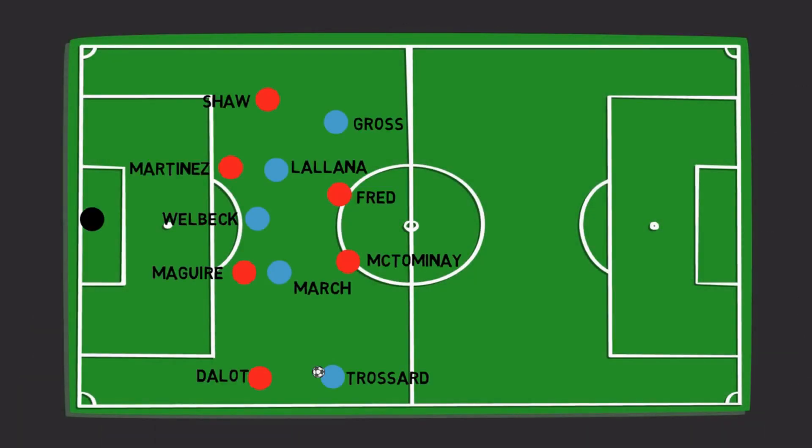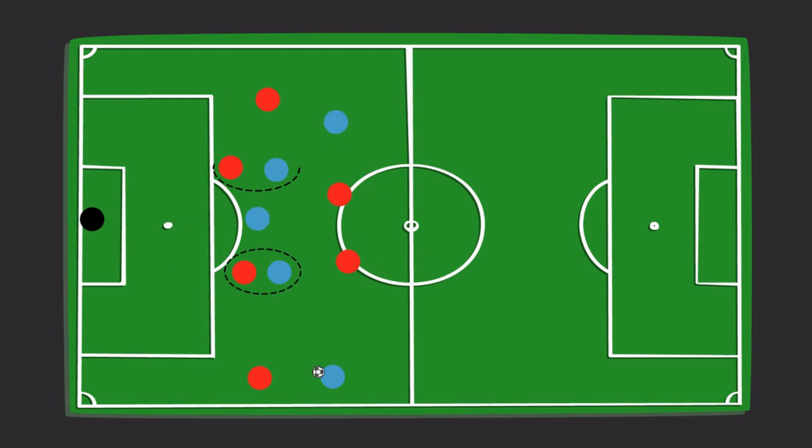As we can see versus Brighton, both March and Lallana are occupied by Martinez and Maguire, with Welbeck being the free man who made the run behind the defence. There's no real pressure from Dalot on Trossard, who played Welbeck in. The centre-backs realized the threat and reacted — Martinez tried to cover the space behind, drawing towards Welbeck and leaving Solly March free. Shaw realized that and got closer to March, but that left Gross free on the far side, with Maguire still occupied by Lallana. Had Fred and McTominay read the situation, they would have gotten tighter to March and Lallana, which in turn would have freed the defenders to deal with the situation better.